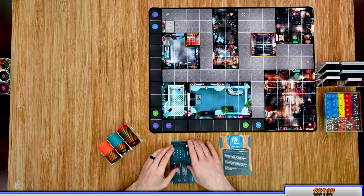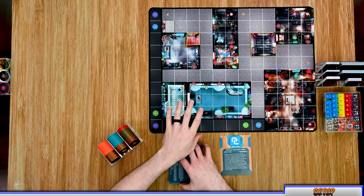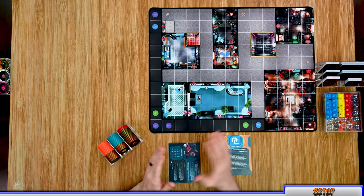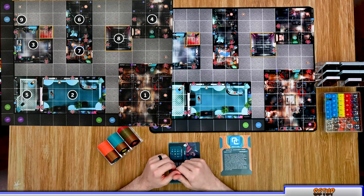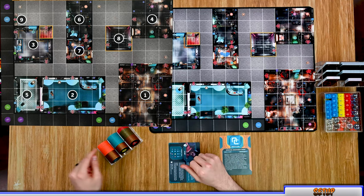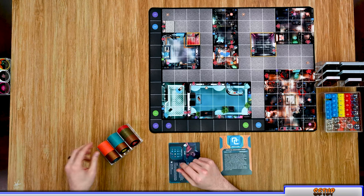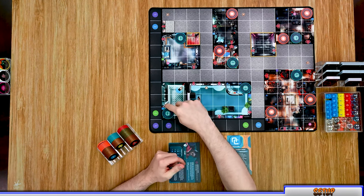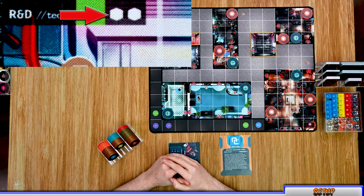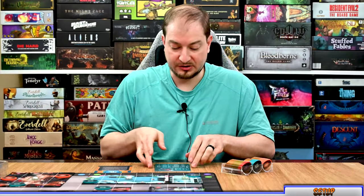Now set up the board by referencing the floor plan manual and placing out all the parts for the floor, including all the caches, terminals, and beads. First, place out the caches and terminals. Then, for each room that has one or more white cubes, place a clear glass bead in there.